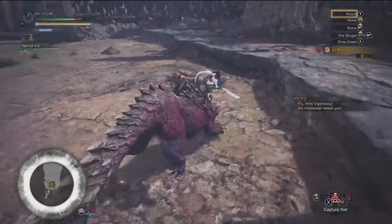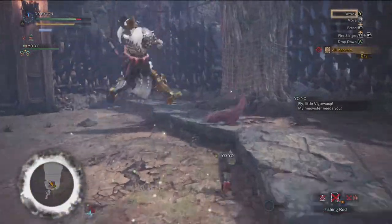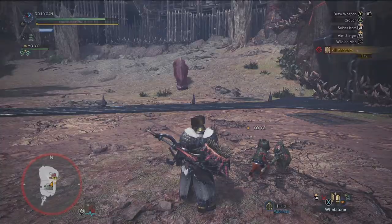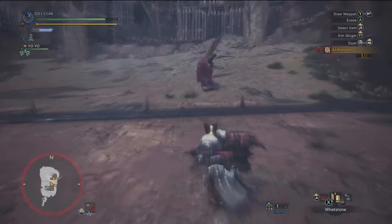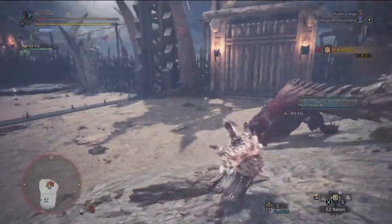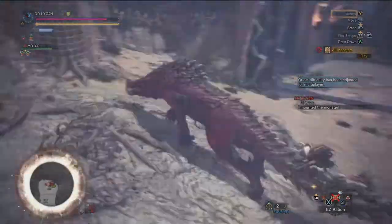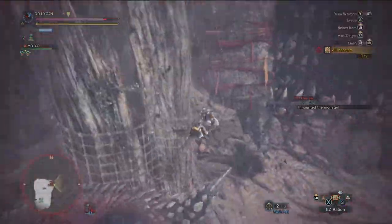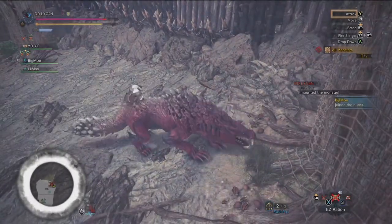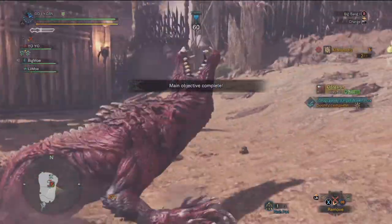Starting off, you're going to be fighting two Otogarons. One is a small guy — yes, I've never seen him this small — and he seems to be tougher than the other one. The other one is way larger but seems to be weaker, so taking him out shouldn't be that hard. I found it pretty much a breeze.